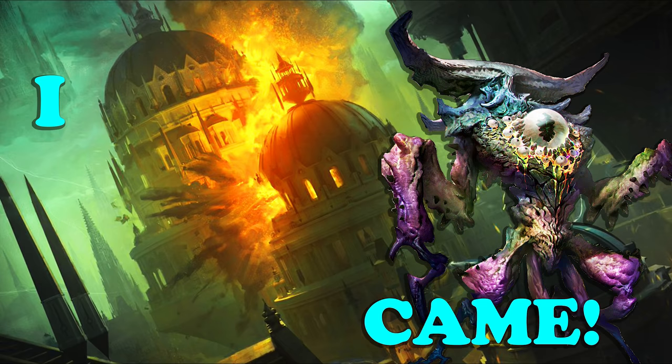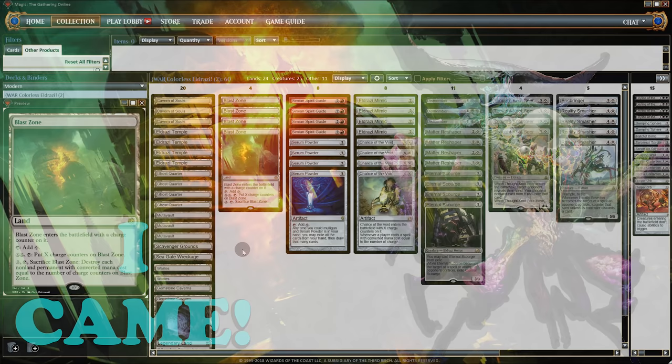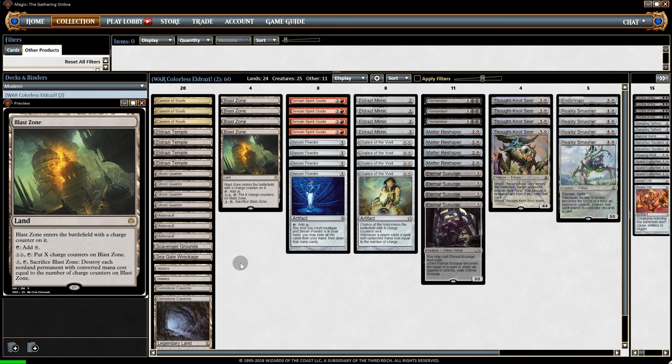Today's deck is all about Blast Zone — and no, I ain't talking about my mama's face. The deck here is Colorless Eldrazi with Blast Zone thrown in. Colorless Eldrazi has kind of fallen off the radar for a while now, so the question is: can Blast Zone save it?